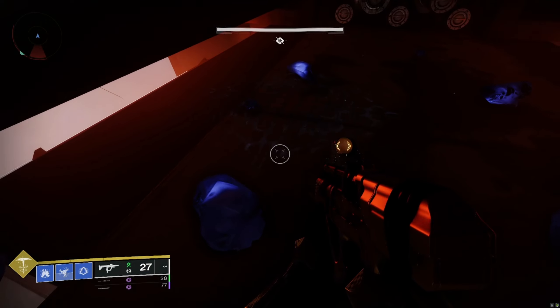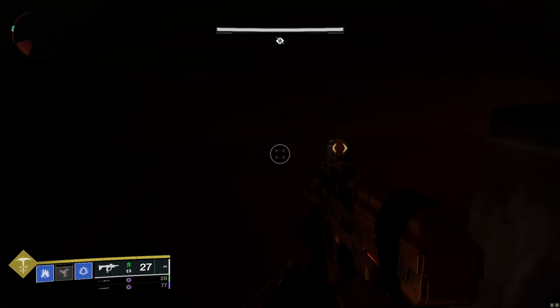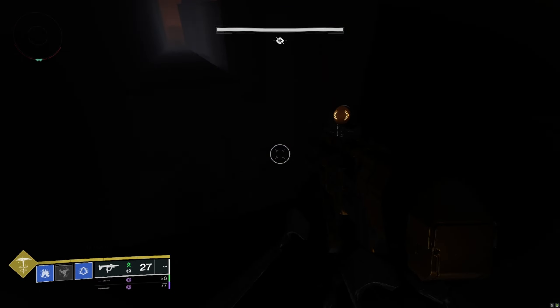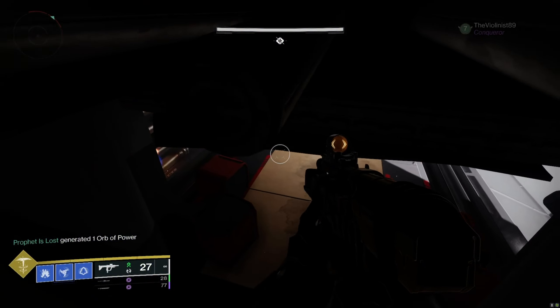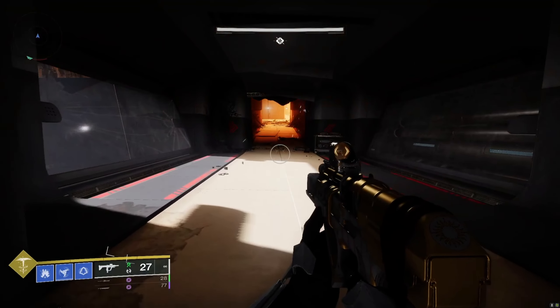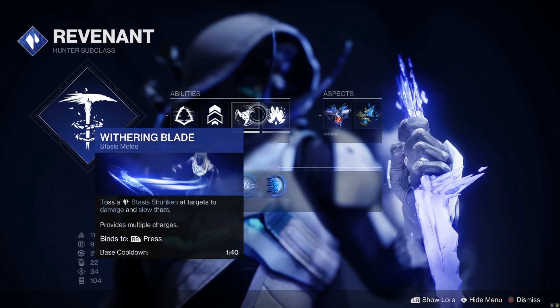After you walk this path, you come to this spot. All you have to do is make these little stasis crystals and walk up here. You can do this with Salvation's Grip, or with the Mask of Fealty — the new hunter exotic I'm going to show you. There are so many ways to do this: just throw a stasis grenade and shoot the glaciers. Make sure you take full advantage of this — just come to this spot.